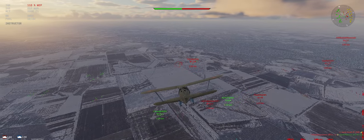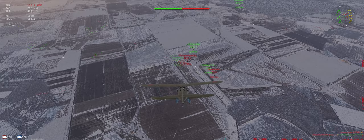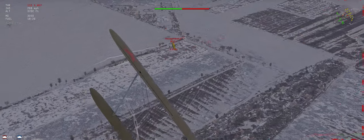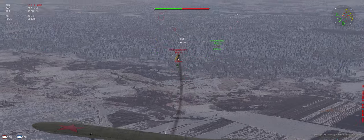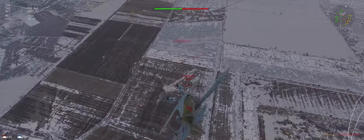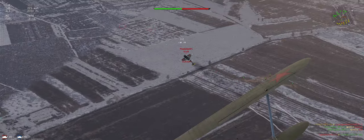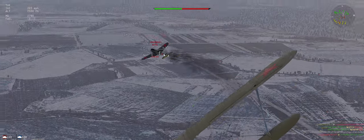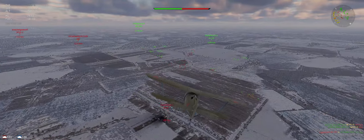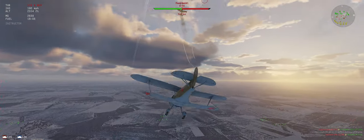All right, we're heading the right direction. Let's go ahead and start our dive. We have two D-43s. Normally faster than us, but we have that energy advantage to start. We're trying to do vertical turns here to keep it up.